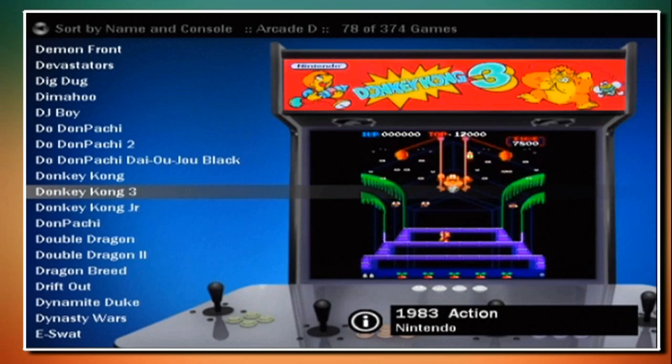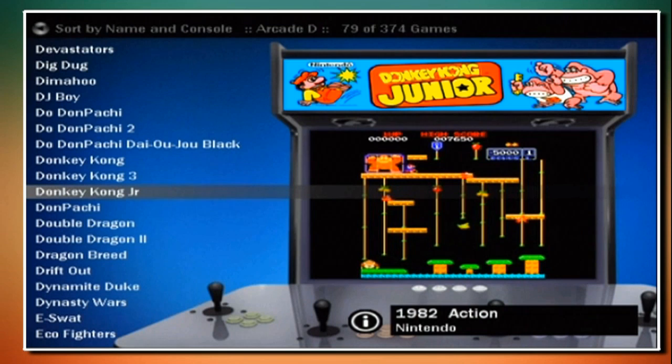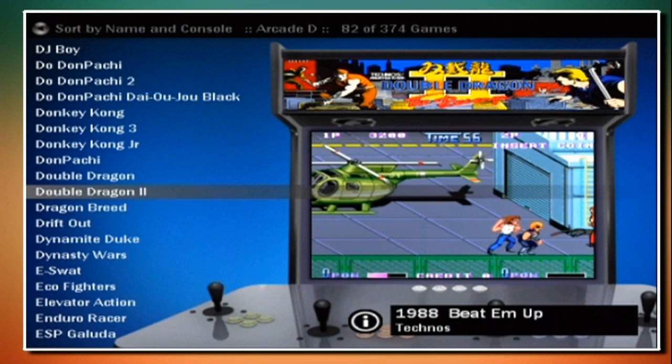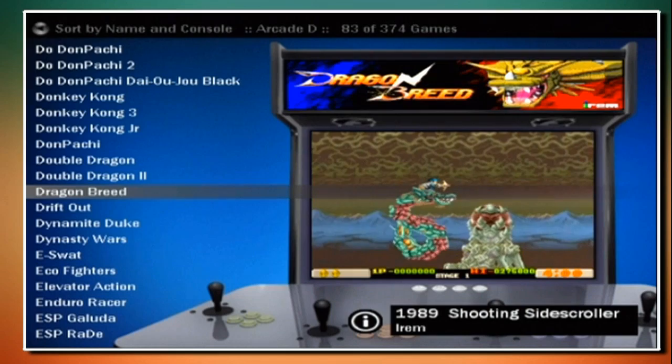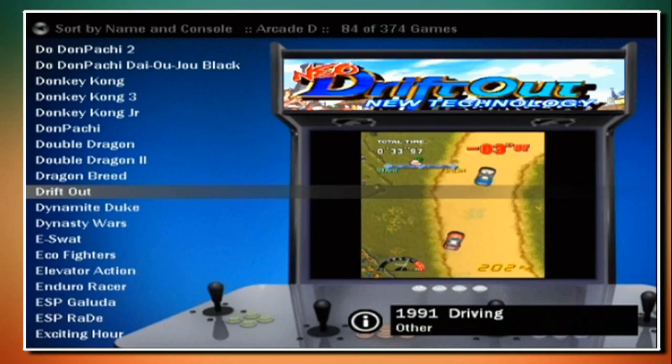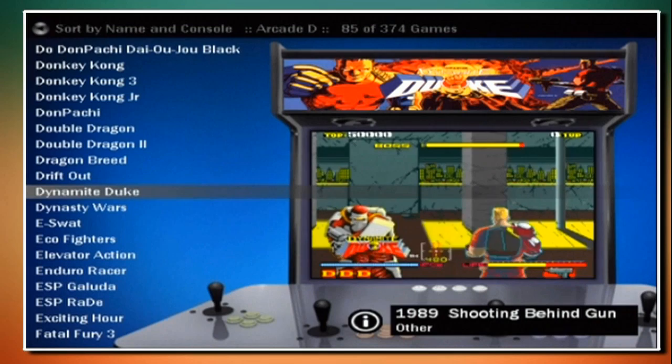Let's talk about Coin Ops 5 Lite. First off, it's about a 4.8 gigabyte download pack that comes in zip format - unzip it and you just shove the entire folder on your newly modded original Xbox. Once you've done that, you're ready to go - all the files are there. This is a sort of all-in-one solution, and if you don't really know what you're doing, this is probably the best option for you.